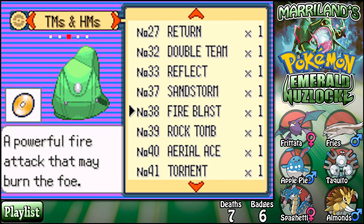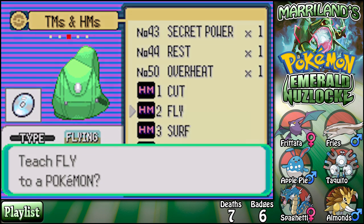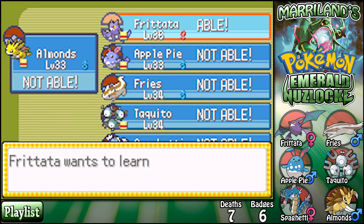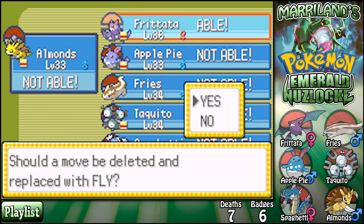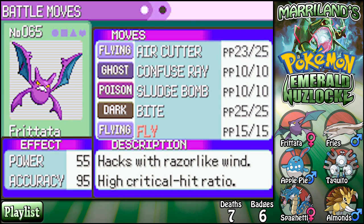I guess I'm gonna have to teach Fly. I'll get rid of Wing Attack now that I have Air Cutter — that's a pretty good attack anyway. Wait — derp, I already got rid of Wing Attack. What's the matter with me? I like Air Cutter though — I like to be able to just use an attack, especially one with a good critical hit rate. It's like 25% in Gen 3 if I'm not mistaken.